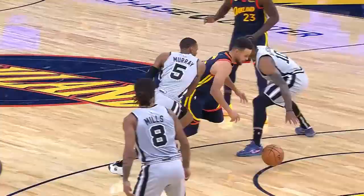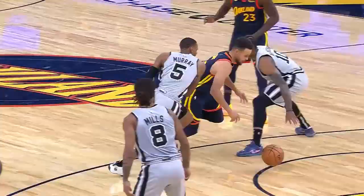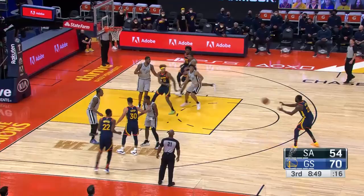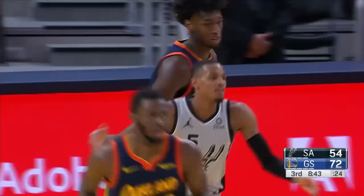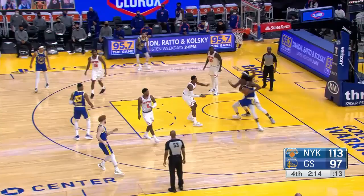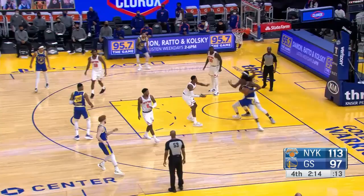Steph loses it to Murray pretty easily. Aldridge has to come over. Kelly Oubre on the kick-out — Draymond made one three earlier that went off iron. Wiseman the rebound, Wiseman hammering it down. The Warriors will take this tape and throw it away, but Wiseman with a nice spin move in the next series.